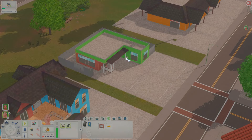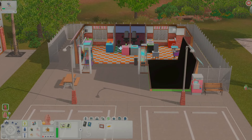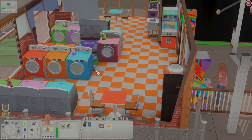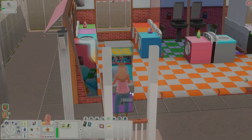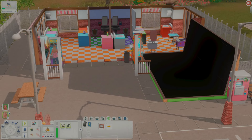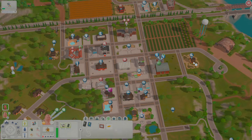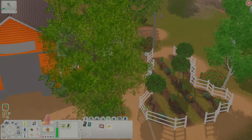The laundromat is pretty self-explanatory but it looked super cute — all the washers and dryers are different colors. We have someone here named Selena Kiwi — literally everyone is named after some sort of fruit, I love it.